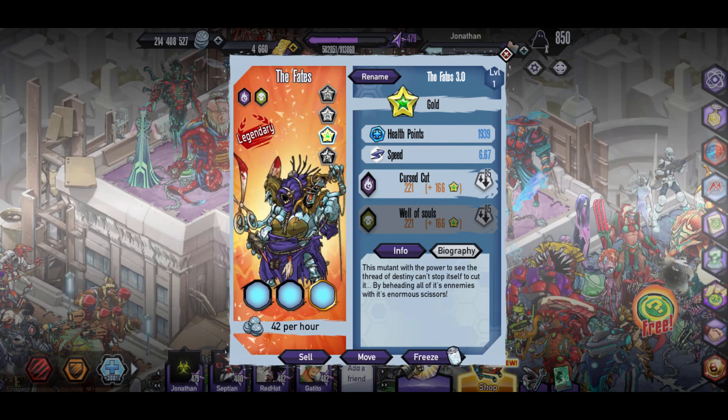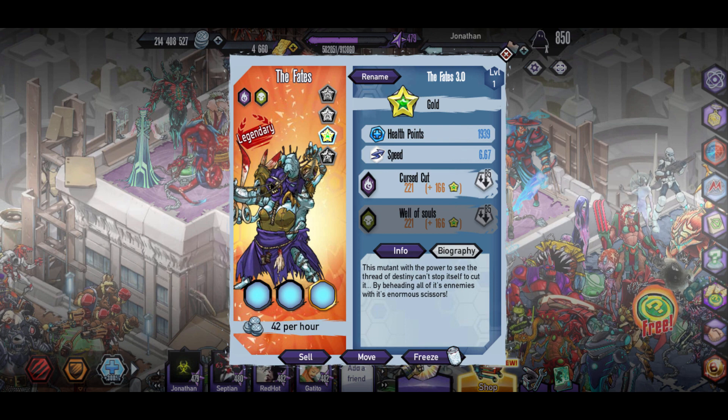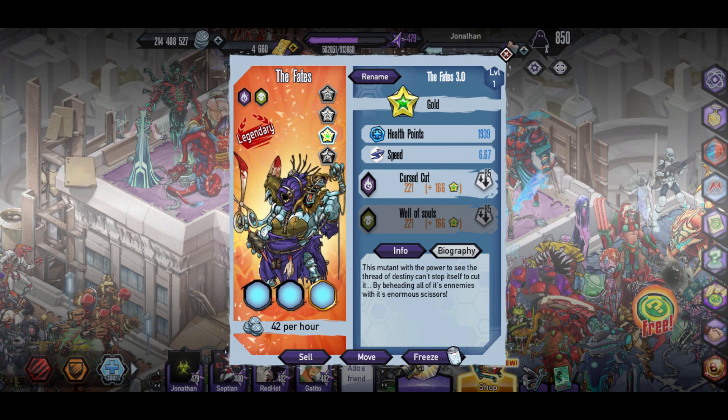What's going on guys, Bile here back with some Mutant Genetic Gladiators, so let's get into this today. We're going to be checking out the Fates, which you can actually buy in the shop for 1900 gold.